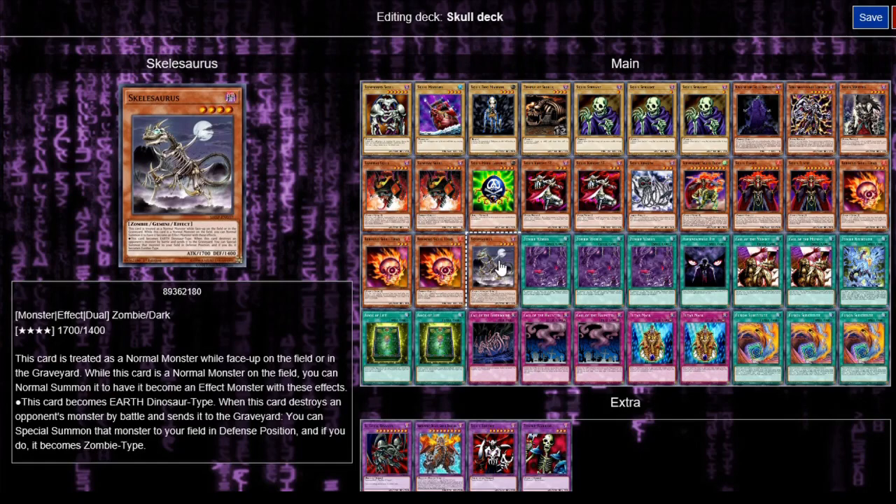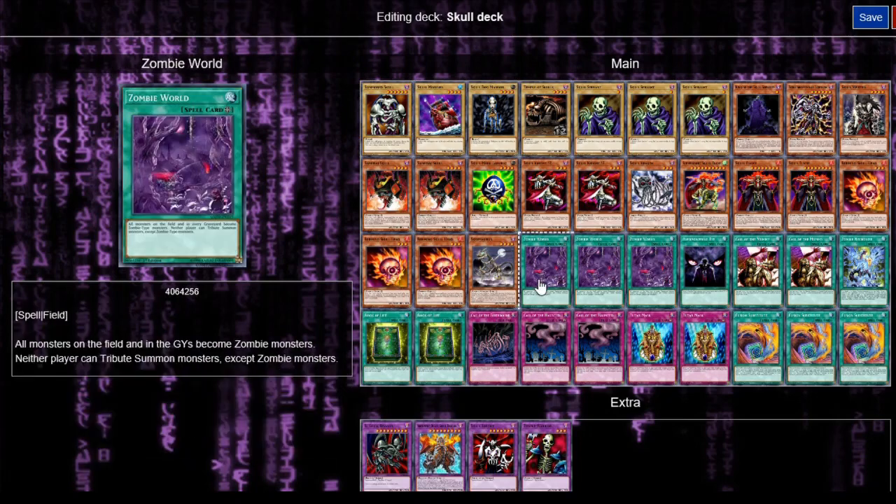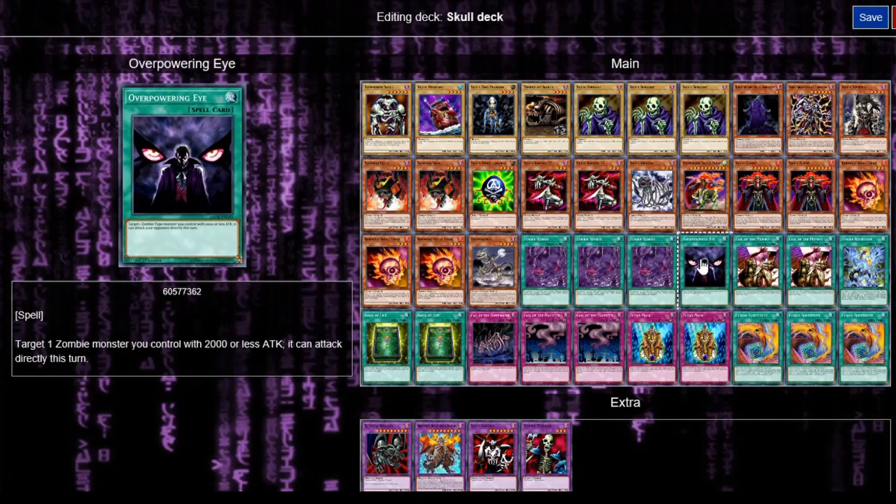Now I had to try and come up with spells and traps to go with skeletons — it was really hard to find skeleton-based cards, so I had to find zombie-based stuff. As you'll notice, they aren't all zombies, they're fiends and that, but thanks to Zombie World — we've got three of those. It's a field spell card that'll turn them all into zombies, and that's when other cards can help. We've got Overpowering Eye, so target one zombie monster with two or fewer stars — it attacks and can attack directly, which is really cool.